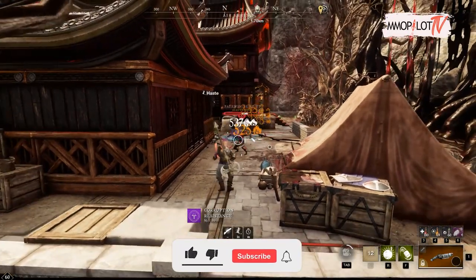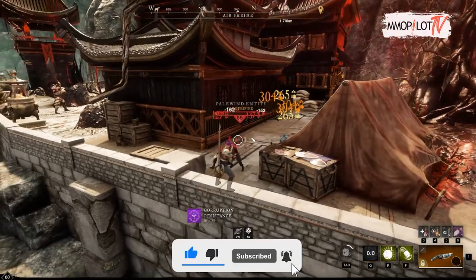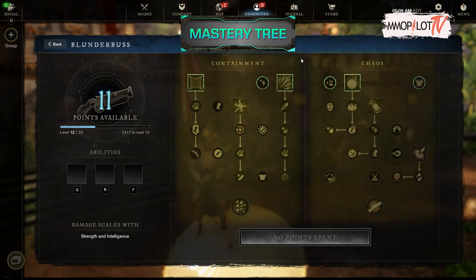The blunderbuss is a new weapon in New World. This weapon is a long-range type weapon that has high mobility and high damage when used at close range. The blunderbuss mastery trees consist of the Containment and Chaos trees.